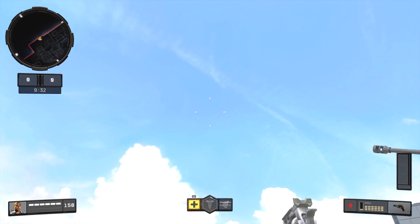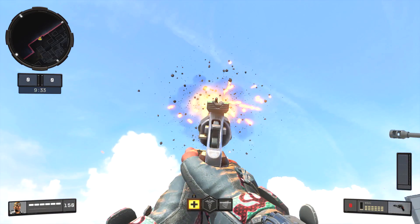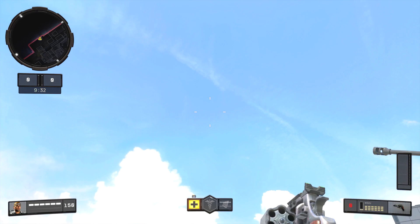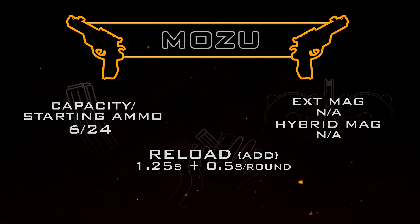This brings us to our reload add time, which is a little bit complex with the Mozu. Without any attachments you load each round individually within the cylinder. The way this works is: to load the first round it will take you roughly 1.25 seconds, and then every round on top of that will take you about half a second.